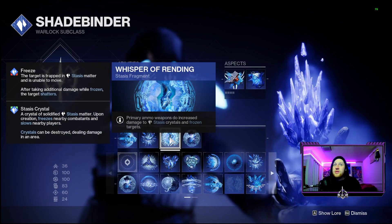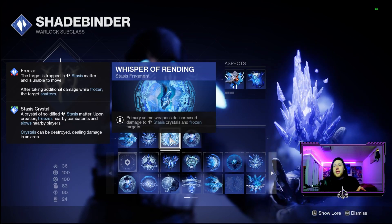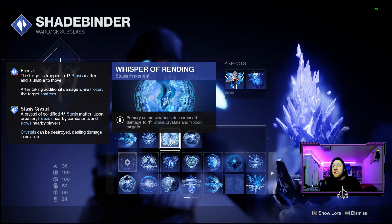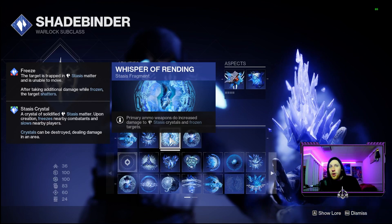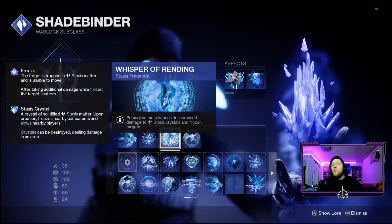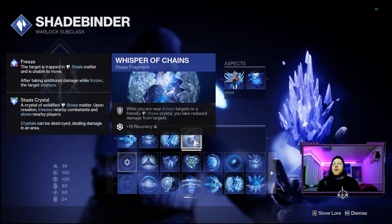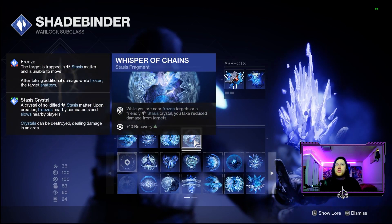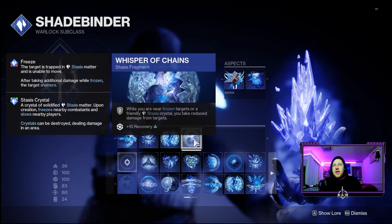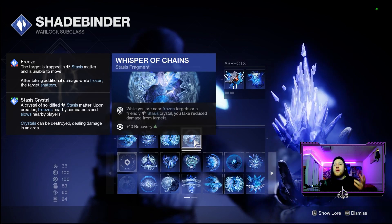With 80 in our Discipline, having Whisper of Shards really gives us our grenades back decently fast on top of collecting those stasis shards and elemental wells. Next we have Whisper of Rending - our primary weapons deal increased damage to stasis crystals and frozen targets. This is important because we're going to be freezing a lot, and both our primaries are stasis weapons to deal with different champions. Last but not least, Whisper of Chains - when near frozen targets or stasis crystals we take reduced damage, which comes in clutch end game.